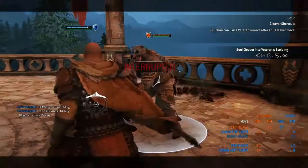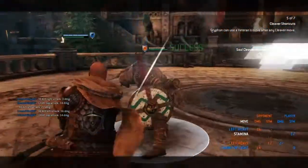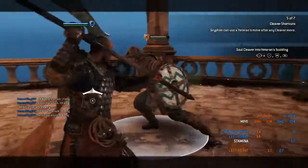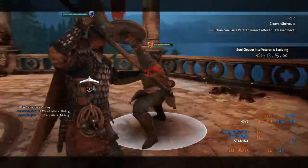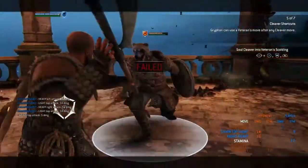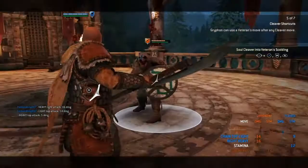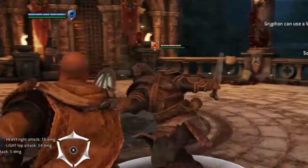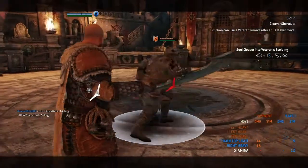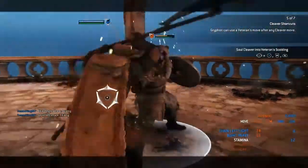Now we got So Cleaver — that is really cool. He basically has another dodge attack, kind of like Warmonger but it's blockable instead. Let's see the parry — that looks sick. And then R1 R1 will catch them when they want to dodge.